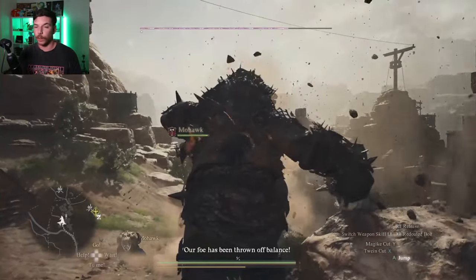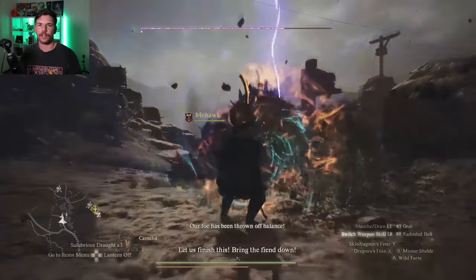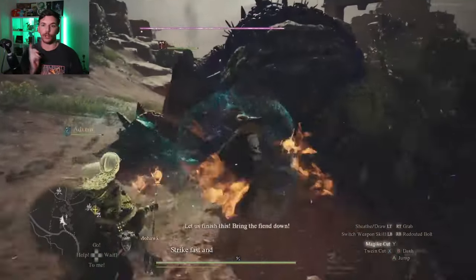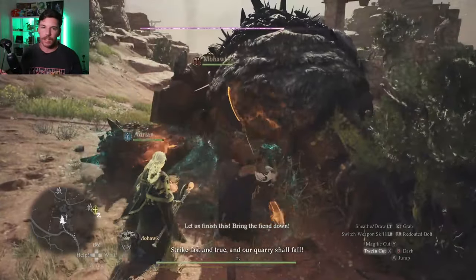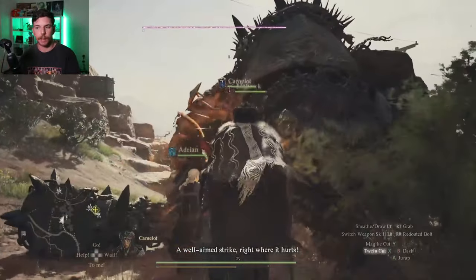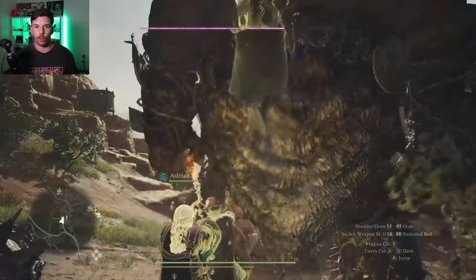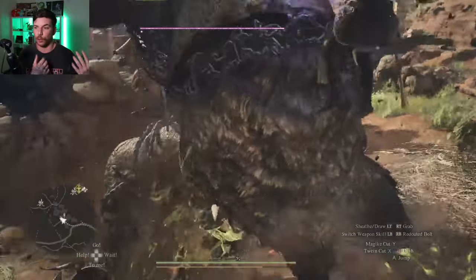The first thing to mention with Twin Cut and Magic Cut is they can both be used while running. You don't get anything different with Magic Cut, but Twin Cut you kind of get a little bit more of an AoE. You can jump with both moves. The jump with Magic Cut does suspend you in animation for a long time, so I wouldn't recommend using it. The jump attack for Twin Cut is kind of the same as using it on the ground.